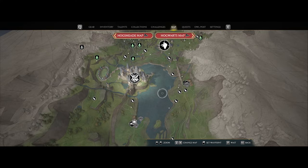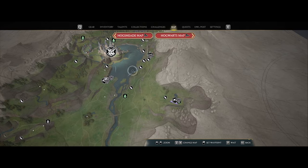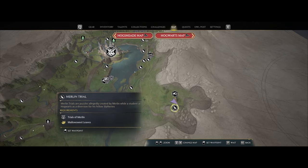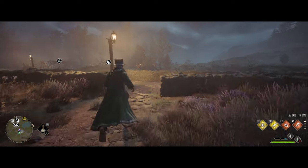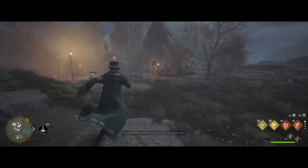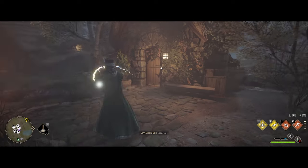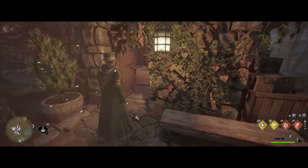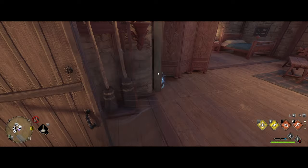The next Demiguise moon location is going to be on the world map, right below Hogwarts — it's going to be in Brockboro. From that Floo Flame, once you spawn in, go straight to the house in front of you. Use Revelio and then Alohomora on the door; the Demiguise moon will be straight to your left right there.